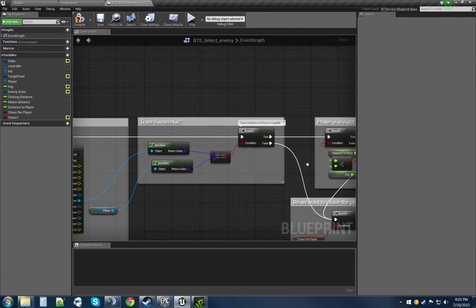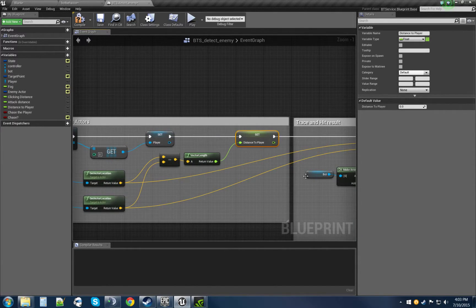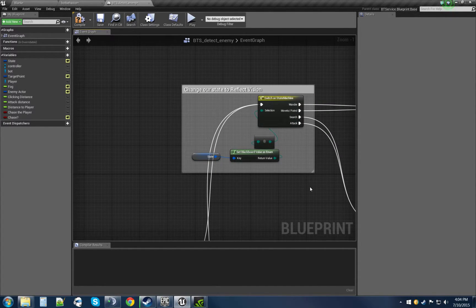The question this branch is asking is: is our trace successful — did we actually hit the player? If yes, we go here and ask if the player is within sight range. We get our distance-to-player variable and check whether it's within a set threshold. I put about 500 units as visibly seen by the character. Obviously we could see really far, but for our AI we don't want them running a mile to chase the player — we want them to have somewhat bad vision so the player can maneuver around them.